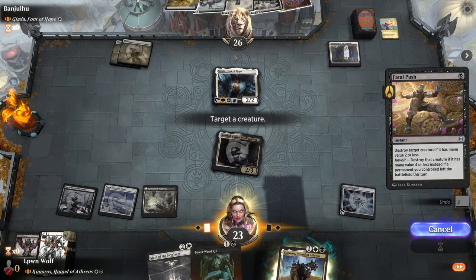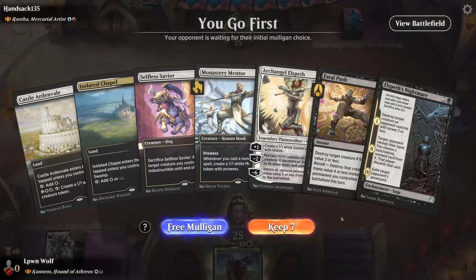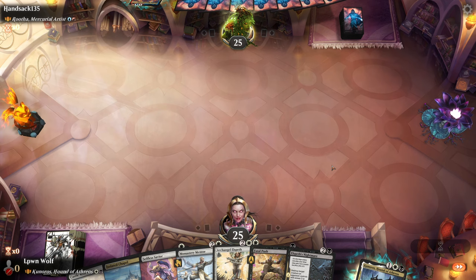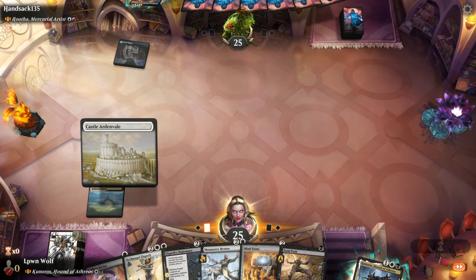They're an angel deck but it feels awfully controlly for an angel deck. They're triggering off something — what triggers are they getting from this? Oh, just an extra kick. I just killed you — come on, one at a time! Slightly risky hand but I do think I want to keep this. Ruther gets to copy spells — I wonder how impactful that's going to be here. If we keep getting land drops this should curve out pretty nicely.